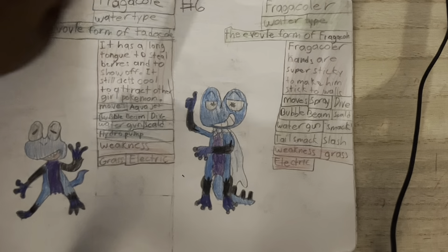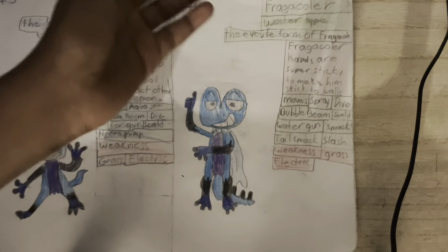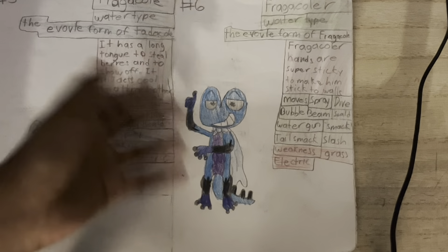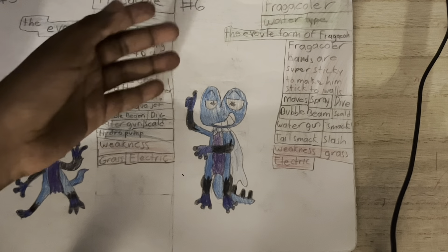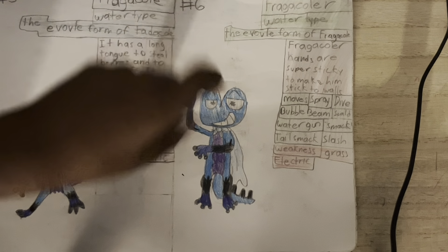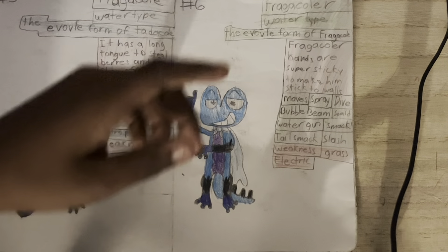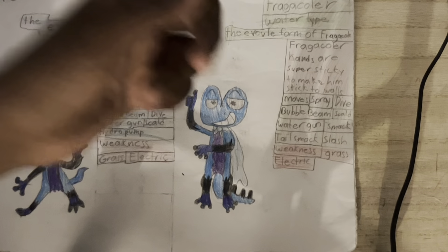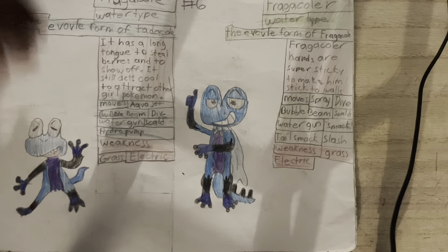Now let's move on to my favorite one: Fragacolor. I like that name — I could have gone with something else but I went with Fragacolor. Water type, the Sticky Feet Frog Pokemon, evolved version of Fragacle. Fragacolor's hands are super sticky, making it stick to surfaces. Here are all its moves.